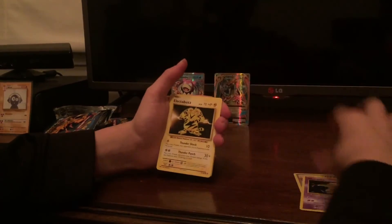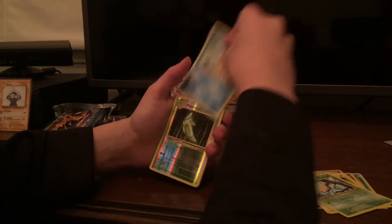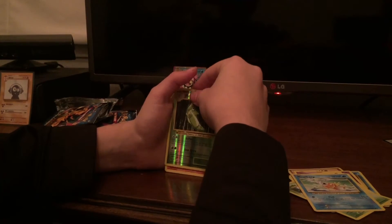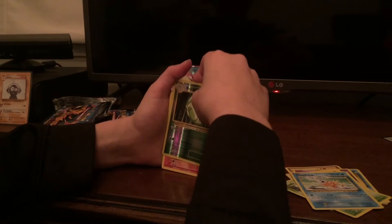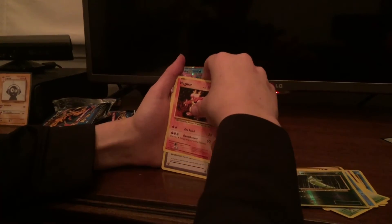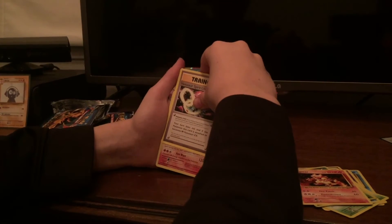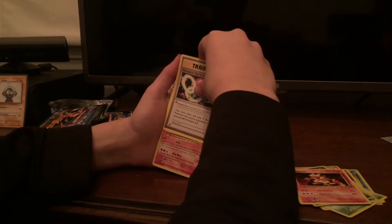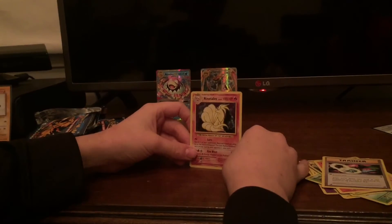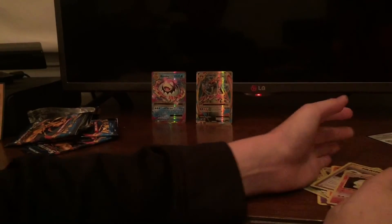Staryu, Drowzee, Electabuzz, Weedle, Magic Card. Reverse holo Metapod. Magmar. Green Star Spirit trainer. Wait — is this what I think it is? I thought it would be a Charizard, but that's just a regular Ninetales. That's pretty good though.